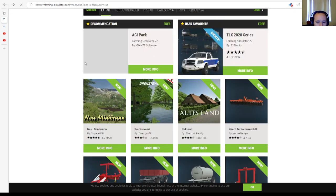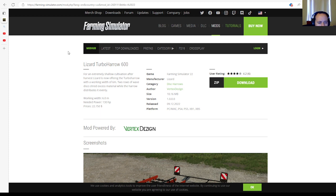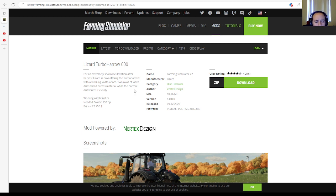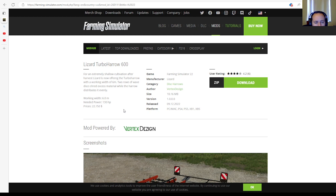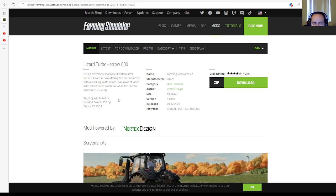Next is the Lizard Turbo Haro 600 by Vertex Design, rated 4.2 stars with 6 user ratings. For extremely shallow cultivation after harvest, the Lizard Turbo Haro works at 6 meters. Two rows of wave discs shed excess material while the haro distributes it evenly. Working width: 6.0 meters. Required power: 130 horsepower. Price: $22,750. Manufacturer: Lizard. Category: disc harrows. File size: 10.16 megabytes. Version 1.0.0.0. Released 9th of December 2022, available for PC, Mac, PlayStation 4, PlayStation 5, Xbox One, and Xbox Series S.